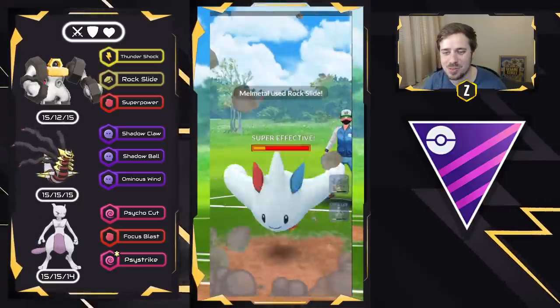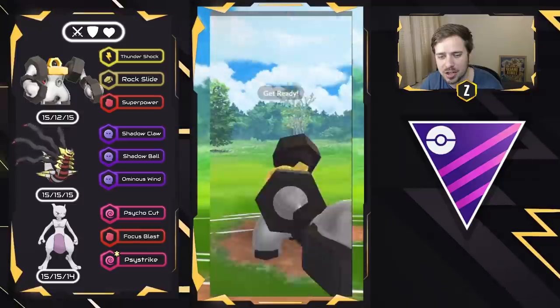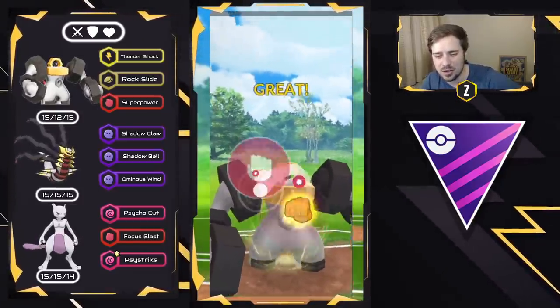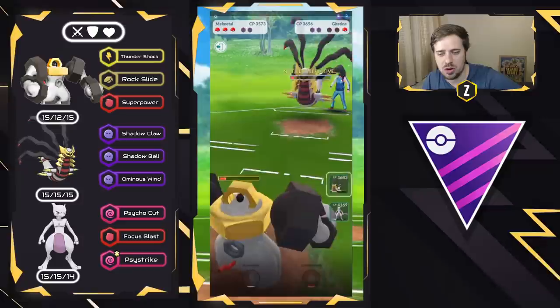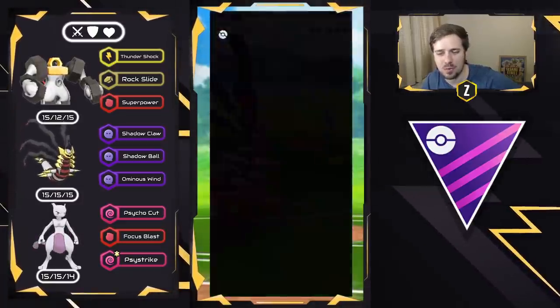I don't need to stay in that fight — I bail right away, overload on energy to make sure I have a Superpower to beat that Melmetal. We see that Melmetal come in, go for the Superpower to basically one-shot it, and then there is the Giratina Origin which is relatively low. We swap into our own Giratina Origin and that is going to be a good game — very well played.